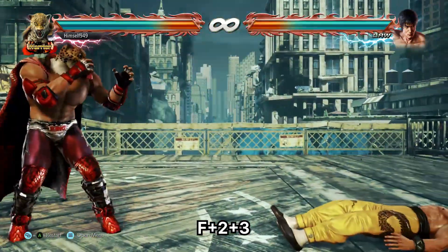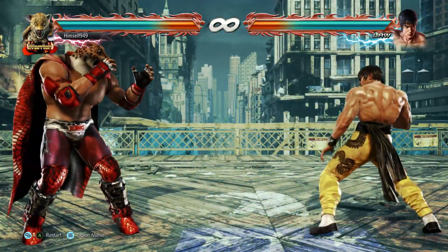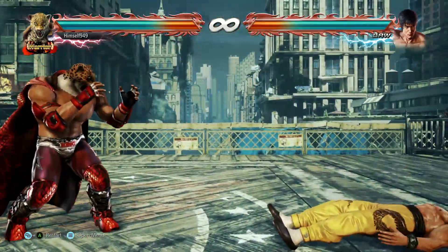Ok people, this is himself. So we all know this move — shoulder charge. It's King's Powercrush and it can wall splat.